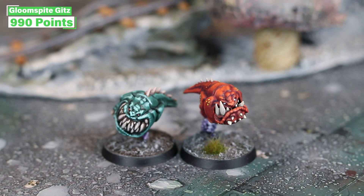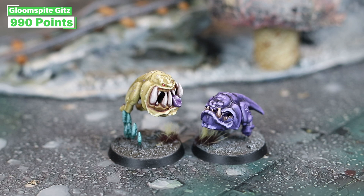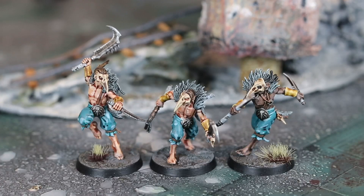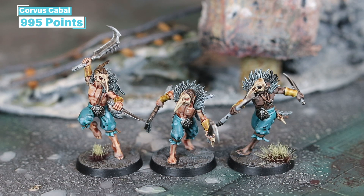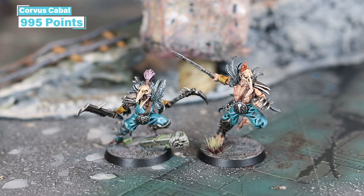For the Gloomspite Gits, in the Hammer we have two happy little squigs. In the Shield Squad we have another two squigs and the Moon Clan Boss Leader. In the Dagger, you guessed it, another two squigs. On over to the Corvus Cabal: in the Hammer Squad we have three half-naked Cabalists. In the Shield we have the Shadowpiercer Leader, her trusty Shrike Talon, and a pair of Cabalists with Spears. And finally in the Dagger we have a pair of Spire Stalkers.